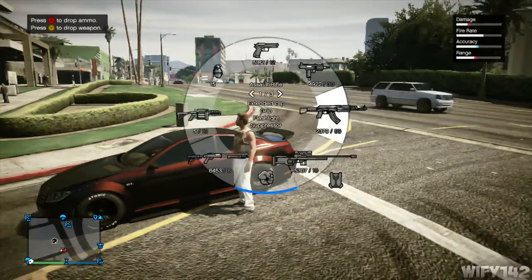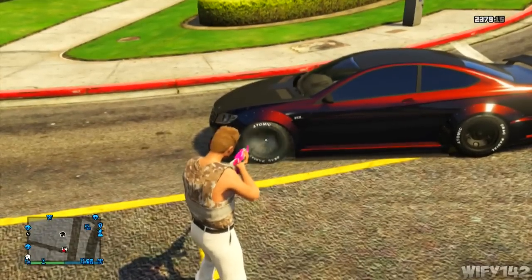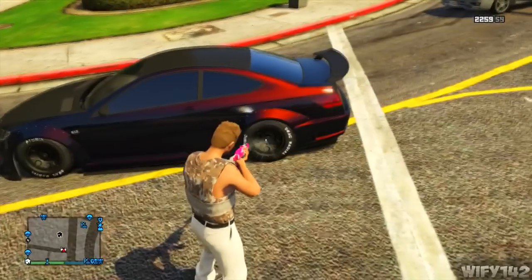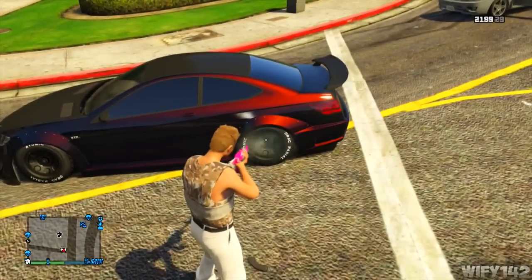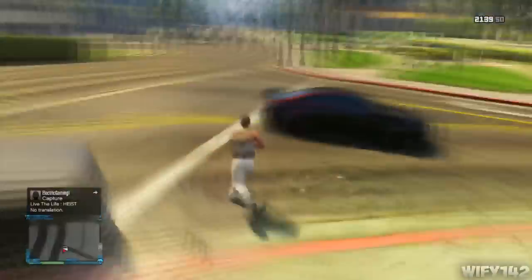Once you've bought it, do it up — you can have bulletproof tires if you want, it doesn't really matter. Once you've done that, just get your gun out and shoot the wheel in the middle. Do not shoot the tire otherwise they might pop. Shoot the middle of the wheel and make sure they drop twice — as you can see, it takes about two rounds of my gun.